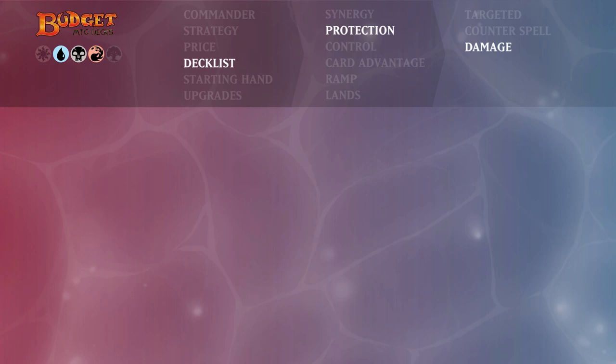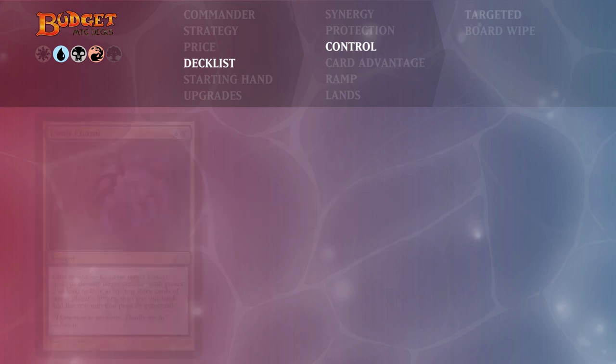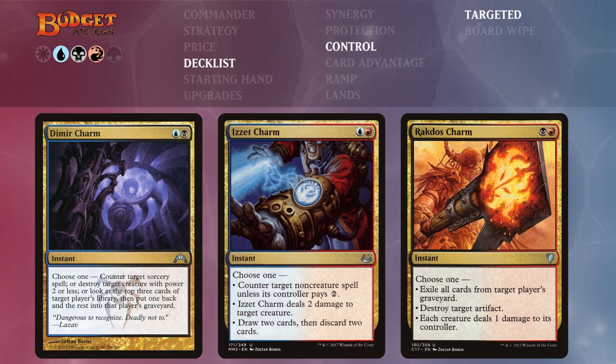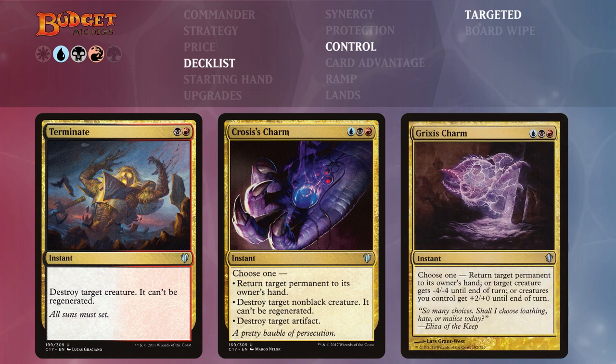Let's look at the control spells, divided into targeted removal and board wipes. Dimir Charm, Izzet Charm, and Rakdos Charm are extremely flexible and cheap — we can exile graveyards, deal damage, counter a sorcery, and tons more, giving extra versatility. Similarly Terminate, Croosis's Charm, and Grixis Charm: Terminate just destroys a target creature for two mana, but Croosis's Charm and Grixis Charm give us flexibility to remove, bounce, or kill something indestructible with a minus four/minus four effect.